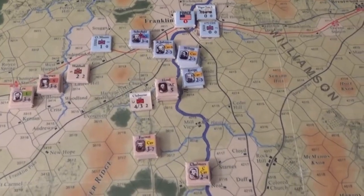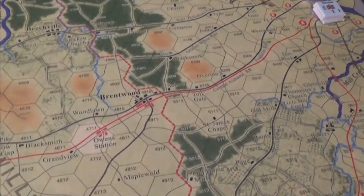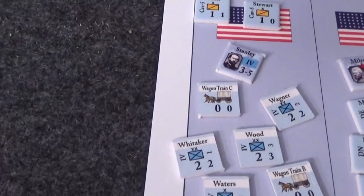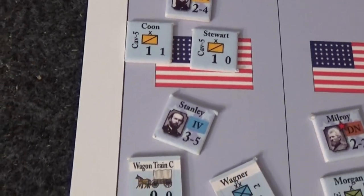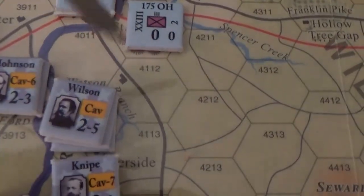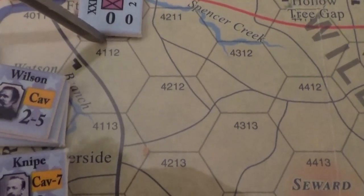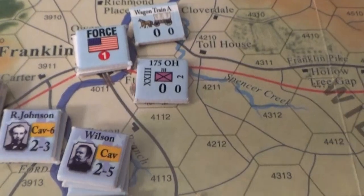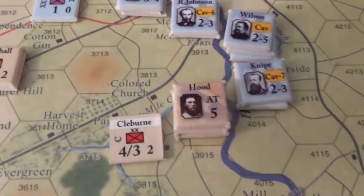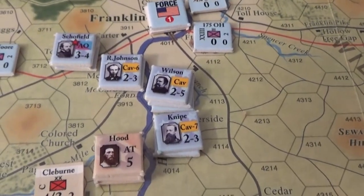Here we are in turn 10, December 2nd. Historically, Hood was already at Nashville by December 2nd and enveloping the city, but we're still out here around Franklin. Force One is Stanley's Fourth Corps and Hatch's Cavalry with some of the wagon trains — all exhausted, in Franklin. The 175th Ohio moved out to occupy Fort Granger. Wagon Train A got through Franklin and is still going up Franklin Pike. The random event was, of course, late rain — so not much movement happened after that. Some cavalry did delaying cavalry retreat actions. Lee's Corps and Stewart's Corps are taking Franklin Pike toward Franklin while Cheatham's Corps is going toward Hughes Ford. They weren't able to build the bridge because they were too fatigued.